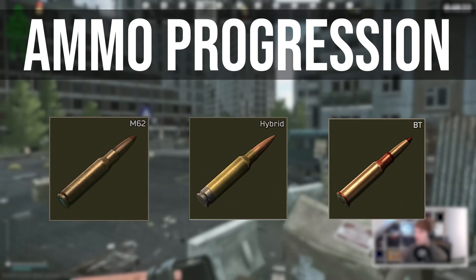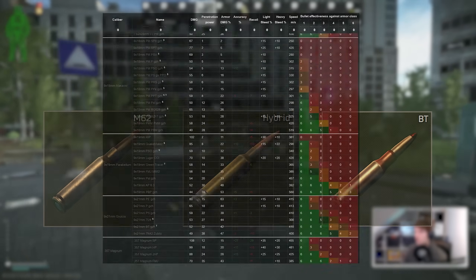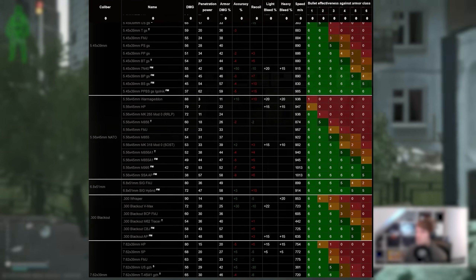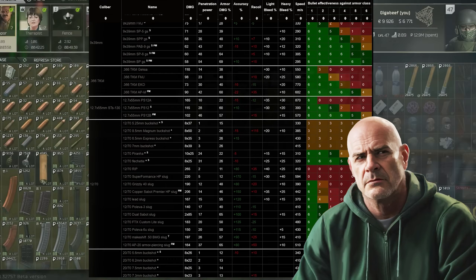These ammos were freely available on level 4 traders last wipe, but now they are much harder to get. Today we're going through the entire ammo progression for patch 15, because so much has changed with the introduction of ammo flipping and the new trader Ref, amongst others, than the last time I made this type of video.